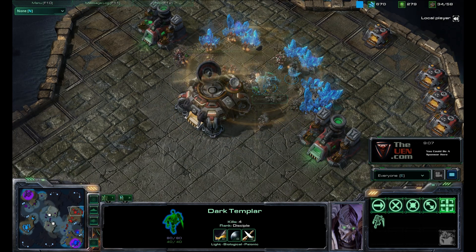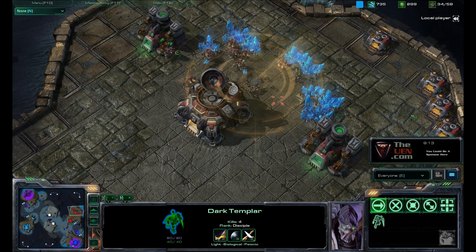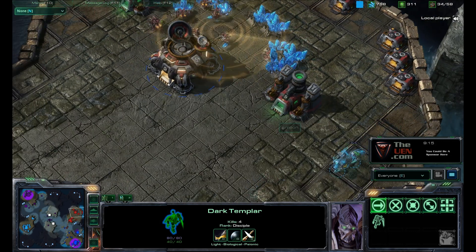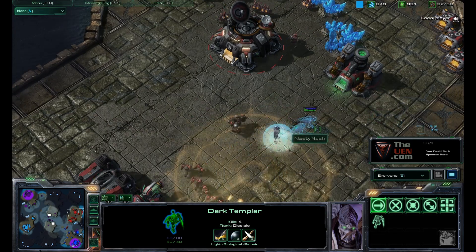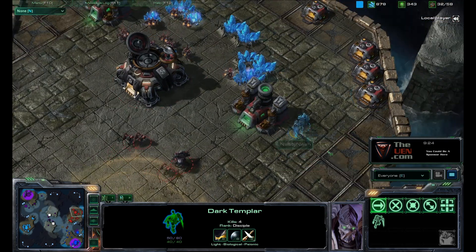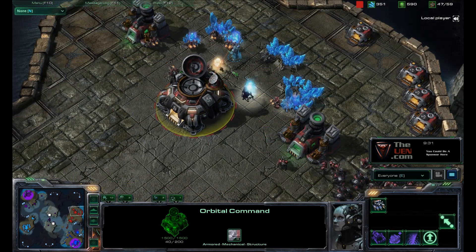Now the Terran player can scan, but you can see that's a really poor scan because he's got no units here to attack the Dark Templar. You will want to run those Dark Templars away during a scan if you're afraid they might be killed. Here he runs them away again during another scan. You can see the Terran player is just running out of energy right now, so the Dark Templars are going to go back in.